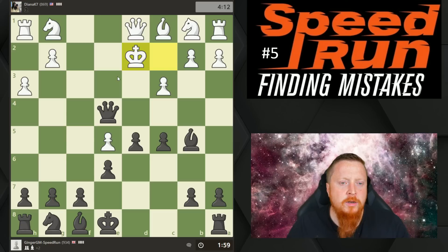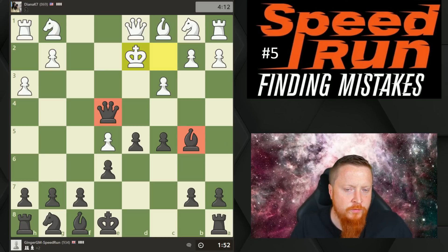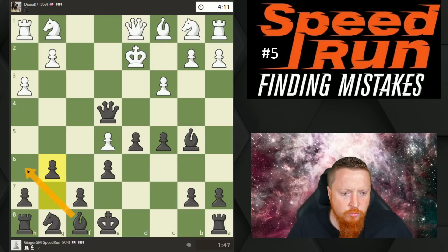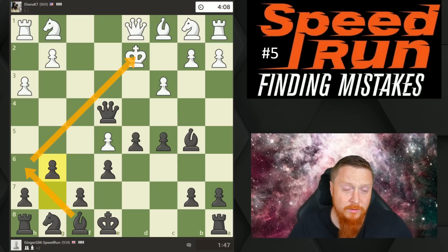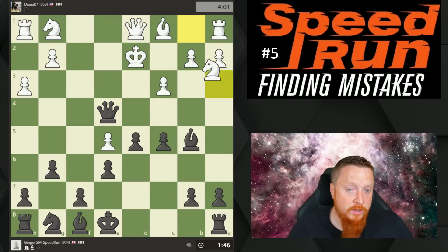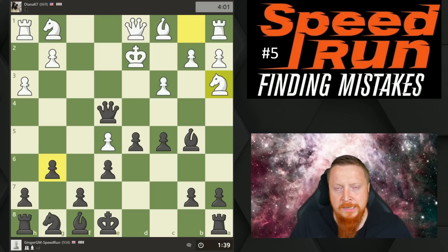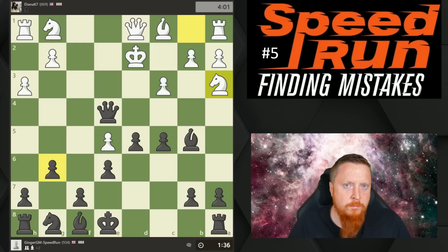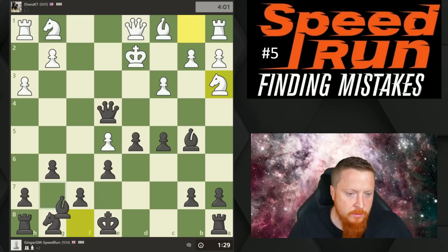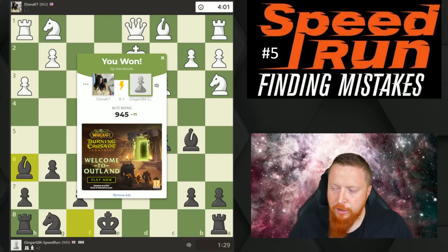I'm looking at my developed pieces — my queen and bishop. Can I do anything with these? This check is tempting but I can't see a checkmate. The king can come back, so now I'm going to look at bringing in reinforcements. When you're attacking, if you can't create the win with your developed pieces, look at your other pieces. I see my opponent's king is on a dark square, so by playing g6, I'm trying to bring in reinforcements. My opponent did another typical mistake — didn't look at my last move, didn't think: what am I trying to do? My bishop, my reinforcement, can now come into the position, and I give checkmate to my opponent's king.